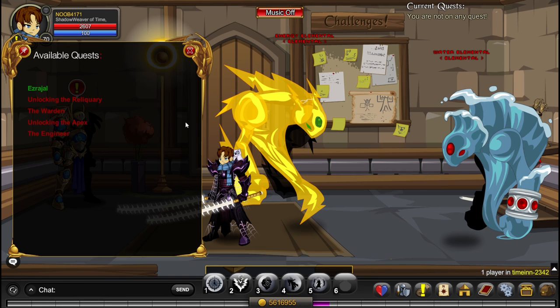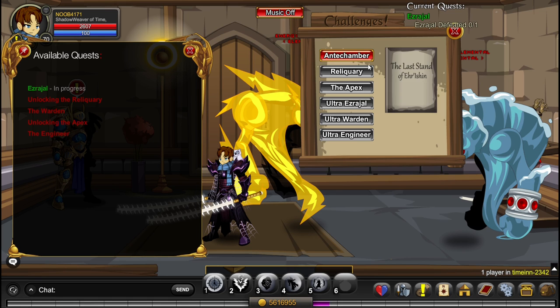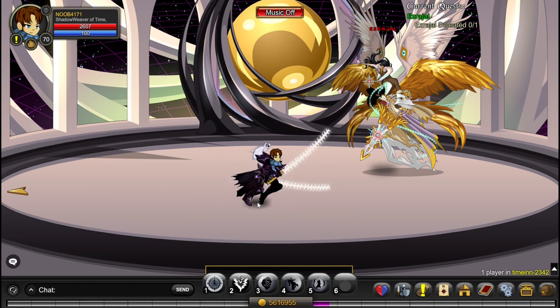To complete the storyline quests, you must kill the elementals and then kill the bosses in the challenge room. You click on challenge and you click on the boss after killing some elementals. Repeat this for all three bosses.